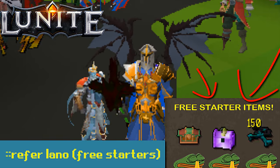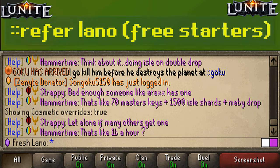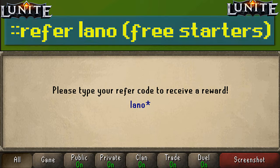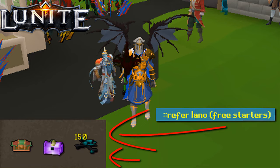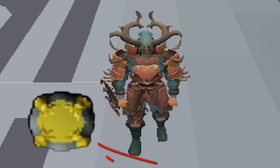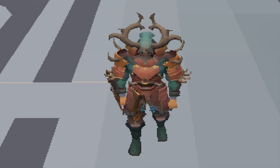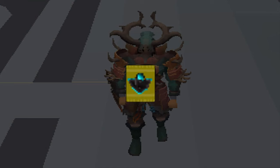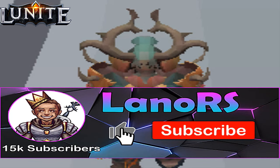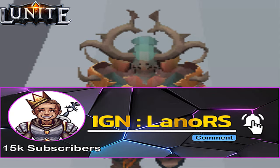Lunat is the biggest custom server out there guys, and if you want to get yourself a juicy hat star, all you gotta do is type ::refer and then enter the code 'leno'. On top of that, I'm gonna give out a $25 bond to the first commenter of today's video, so make sure to turn on post notifications — and also a gold card pack to one lucky winner. All you gotta do for this huge giveaway is like this video, be subscribed with post notifications on, and comment your Lunat in-game username.